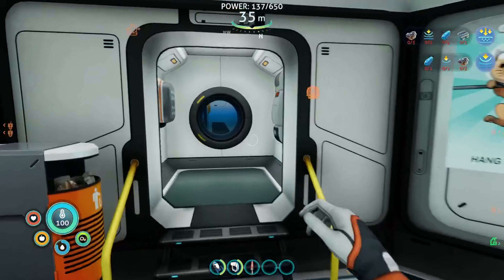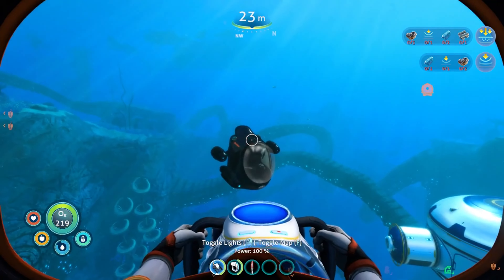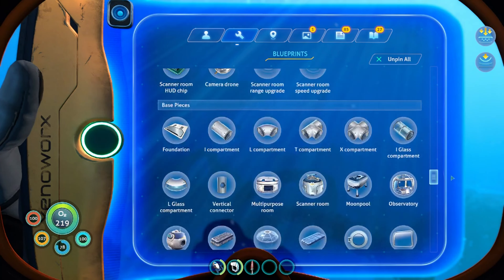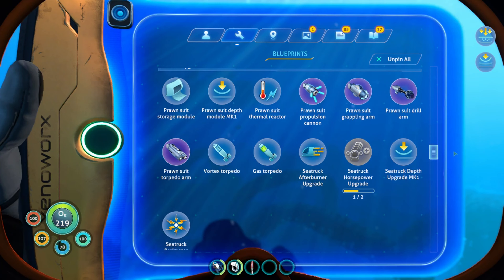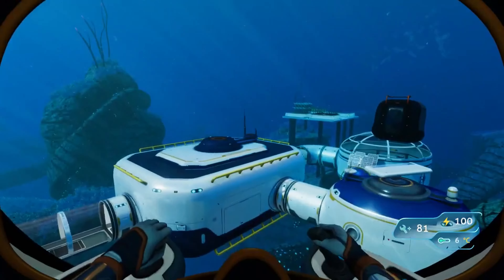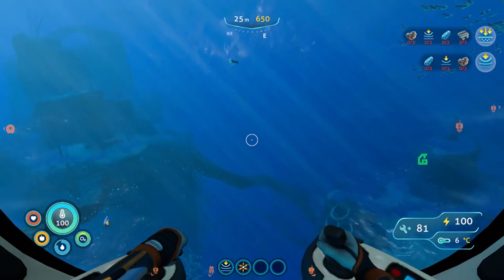Damn it. Fine. Oh yeah, and we have the docking thing too — can I make that right now? The docking upgrade — wait, did we get all of it? No? Oh well. All right, so we're looking for nickel. Nickel was underneath the lily pads, which is like this way, I think.